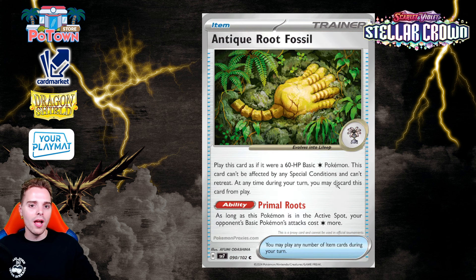There's the Antique Root Fossil — treated as a basic Pokemon when you play it down, but you can't open it in your opening hand. It's a 60 HP Colorless basic Pokemon, and while it's in the active spot, your opponent's basic Pokemon need one additional Colorless energy to attack. You could troll around against decks like Roaring Moon or Miraidon, forcing them to need one extra Colorless energy, buying yourself a breathing room turn against turbo big-basic decks.